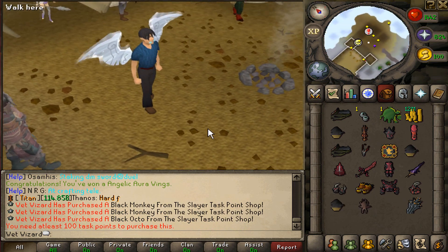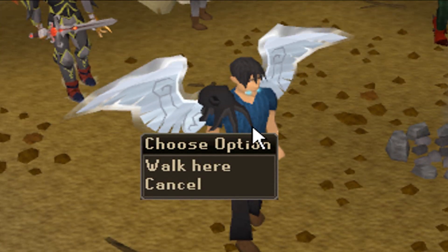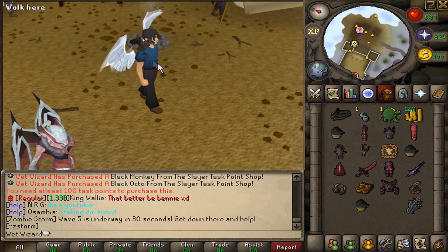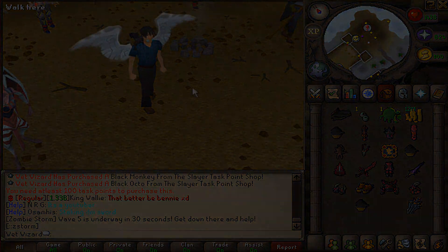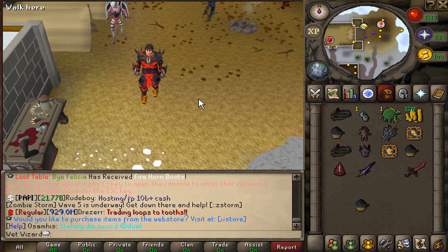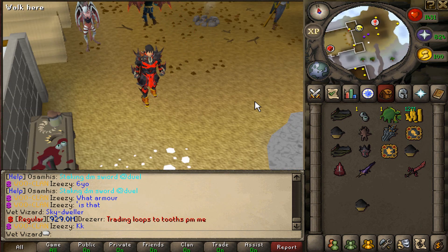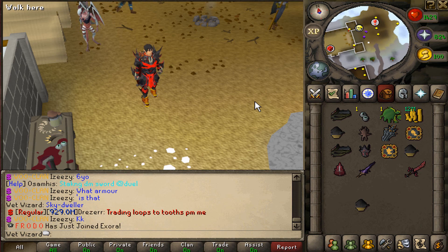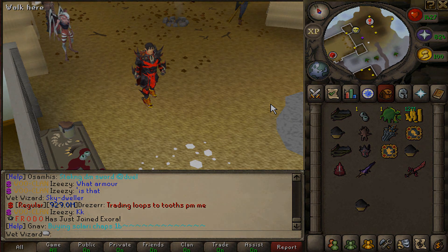Real quick, I'll show you guys the shoulder pets again — here's the monkey, and the Octo which has to be my favorite, and the dragon which would probably be my favorite if it wasn't so small. I really love the shoulder pet concept. But yeah, honestly I barely scratched the surface in terms of how many custom monsters, items, and things there are. If this server looks interesting and you want to try something fresh and new — not the same old stuff every RSPS has been doing — come check out Exora. It's a very clean server and they're working hard adding more custom content. If you do join, don't forget to use my referral code. Anyways, I hope you guys enjoyed the video and I will see you in the next one.